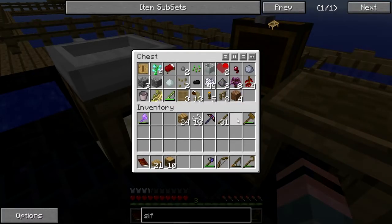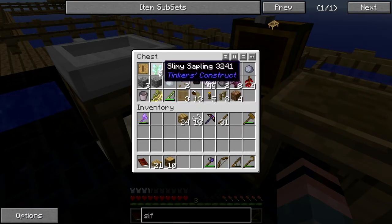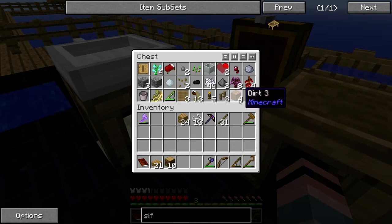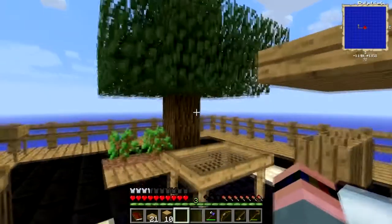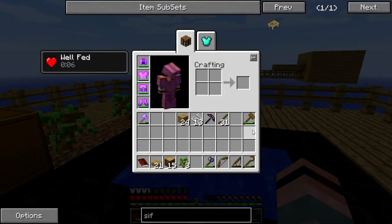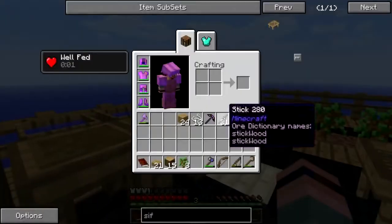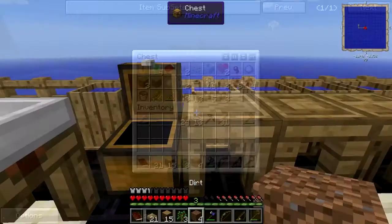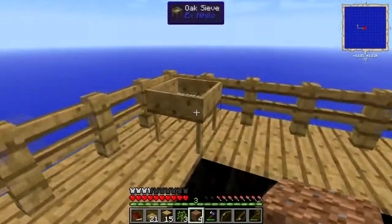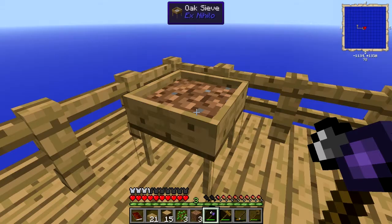Do I have any extraneous string? No I do not. I'm not using my slimy saplings — I'm going to need those. What to do? I kind of hate to do this, but I'm going to have to do this. Where's my hammer? There it is. Along with this totally worthless bow.